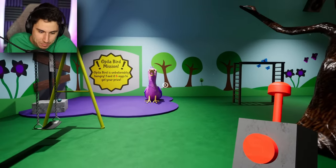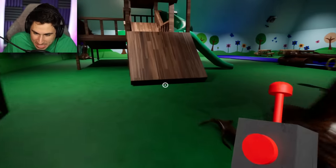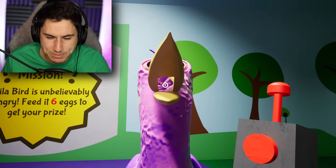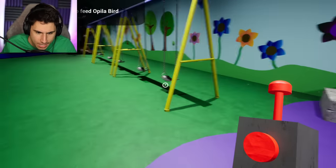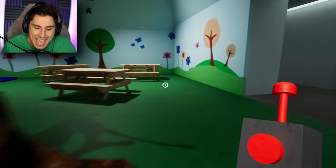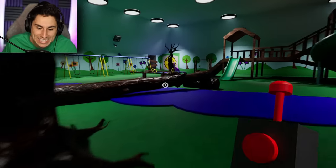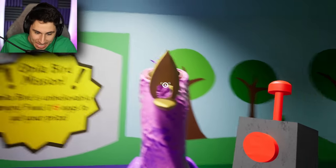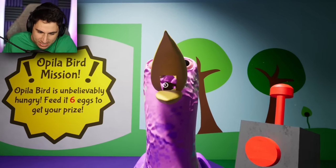If you guys didn't see the video last week, basically we just feed these guys eggs whole - he just swallows eggs, and for some reason that makes him happy. I think I got all the eggs, so I'm just going to keep feeding them eggs. I don't know why I keep saying 'them' - it's just one guy right here. Am I missing one? I must be missing one egg. Where is the sixth egg? Yeah, there it is - it's over here on the tables. Let's grab egg number six, and then I'll show you guys how I could get the seventh and secret egg. I actually really like this game. I think this is a super fun game.